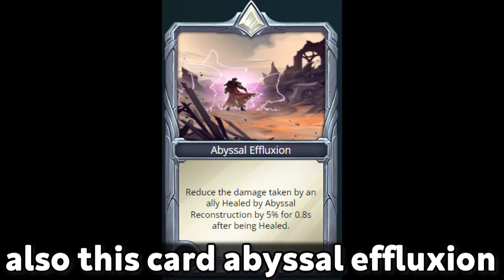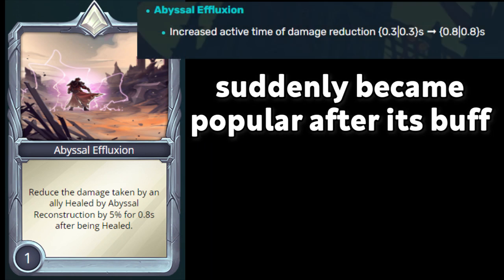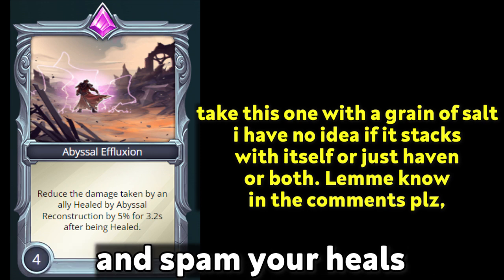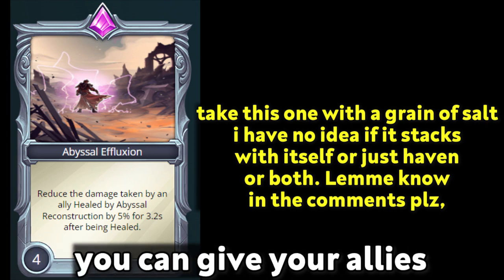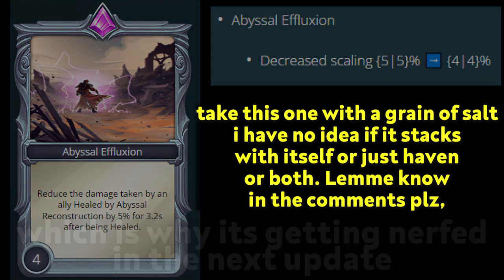Also, this card — Abyssal Affliction — that gives your allies damage reduction suddenly became popular after its buff, because this damage reduction can be stacked. If you have this card at level 4 or 5 and spam your heals, you can give your healed allies a constant Haven effect, which is why it is getting nerfed in the next update. If you didn't know about that, now you do.